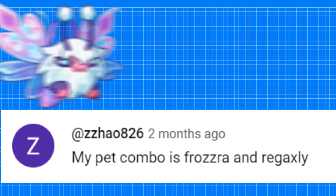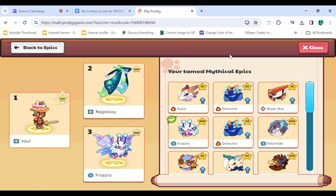Our next combo comes from Zhao826, and he's running Frozera and Regalaxy. Unlike the last combo, I don't have too much experience with this one, so let's hope I do well. I just put Frozera and Regalaxy into my pet combo — as you can see, I'm on my brother's account because I have neither Frozera nor Regalaxy. Without further ado, let's just risk his win streak.